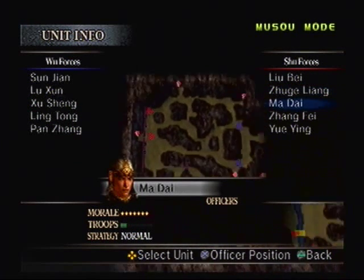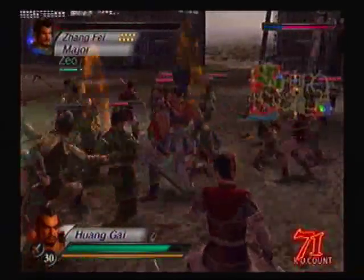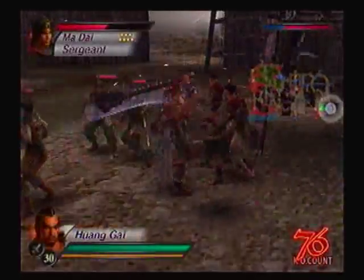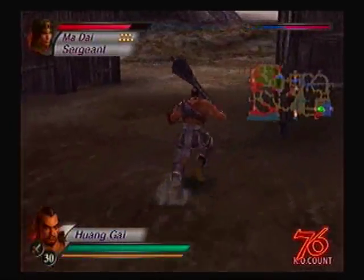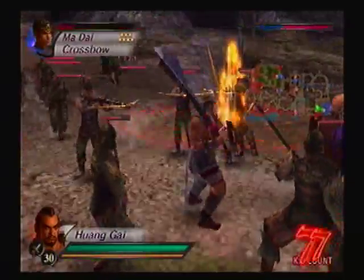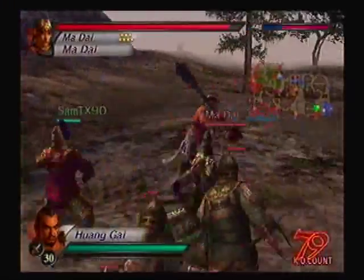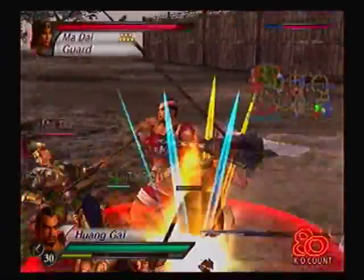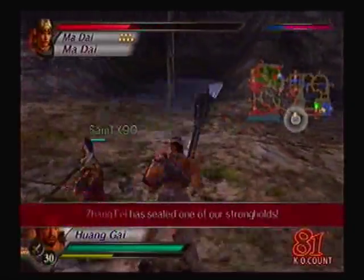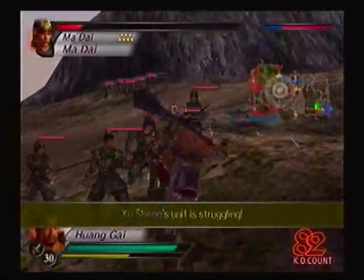Lupe finally made his appearance over there, and Ma Dai's over there too. Zhang Fei's over there as well. I still have bodyguards - I was wondering about them. It's now time to go after Ma Dai's forces. When I first played this level as the Wave forces, I was struggling pretty badly - I kept having some of my forces lose, which made me have to constantly babysit the main camp. It was totally annoying.